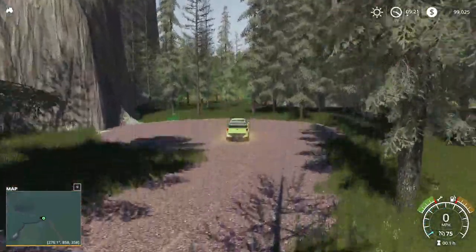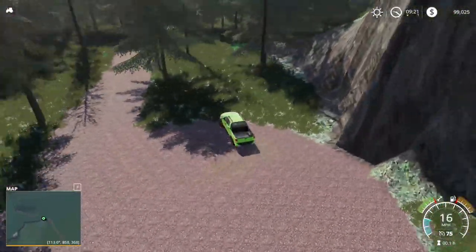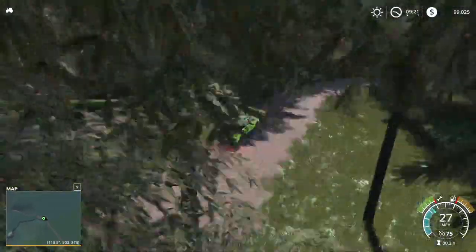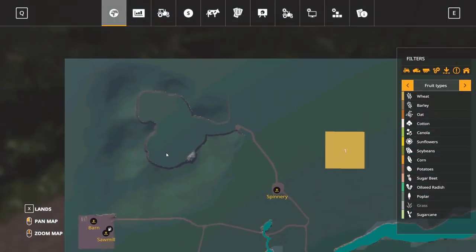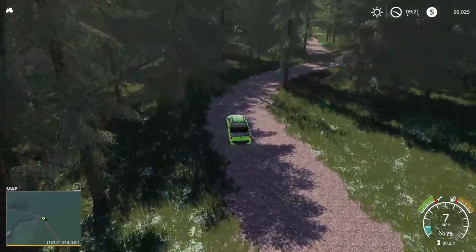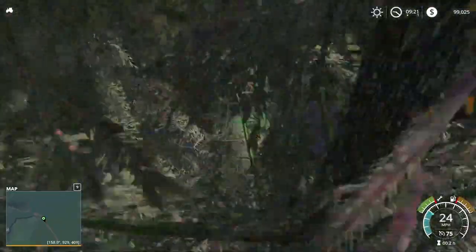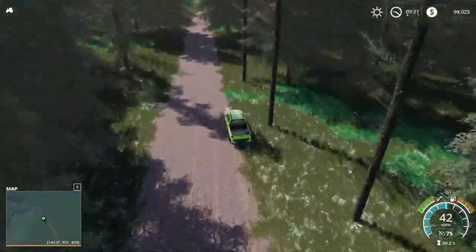Nice little cliff face right there — always some cool stuff like that on the Shanty Boys maps. We'll take a look at that in more detail during the flyover. It kind of looks like there's a little valley in here — that's where I want to put my farm, right there. There's a little setup here, a little space for you to start off, just digging into that little valley.